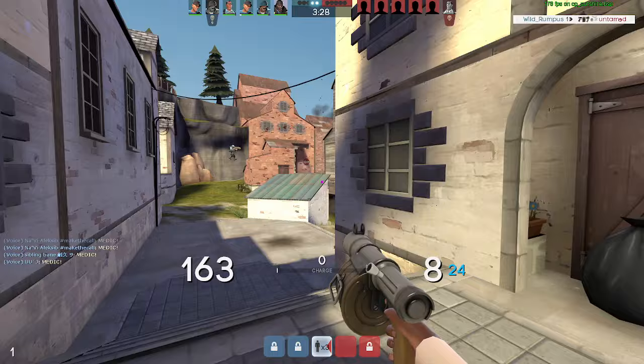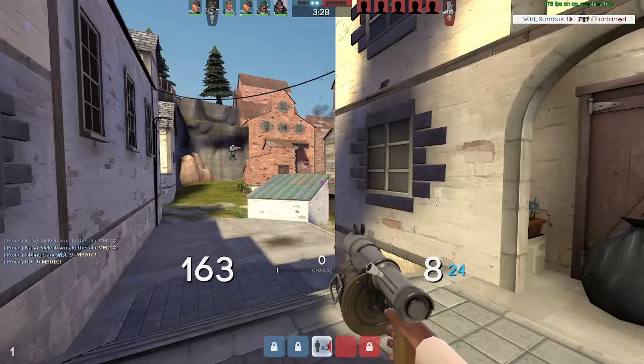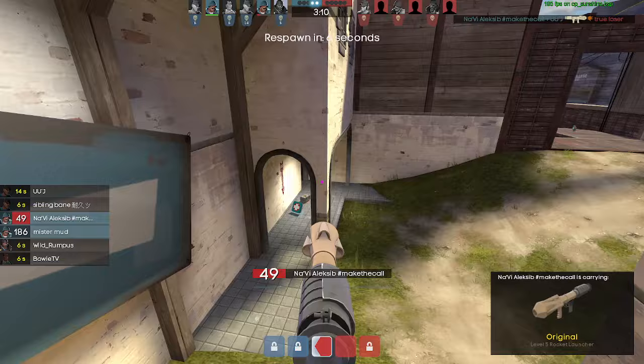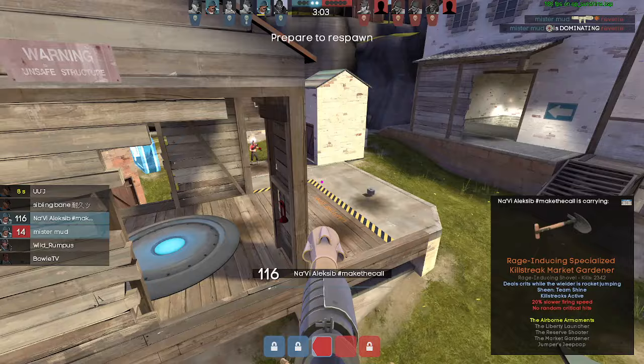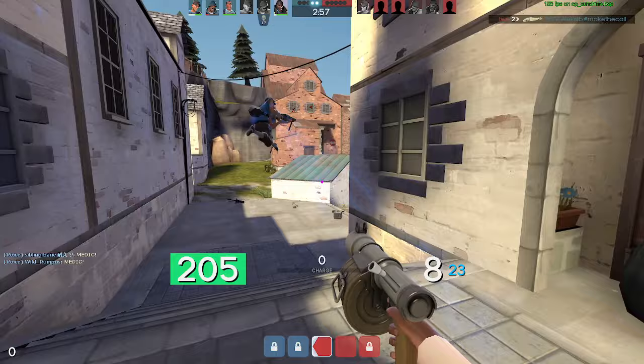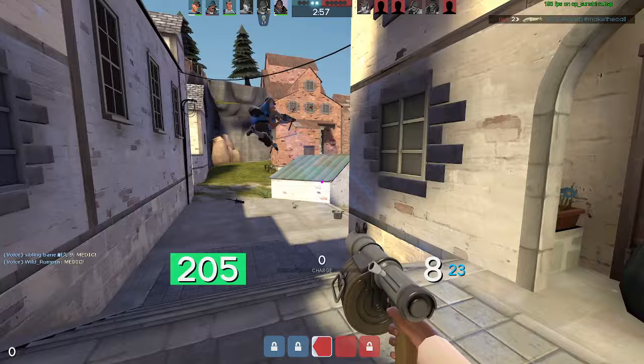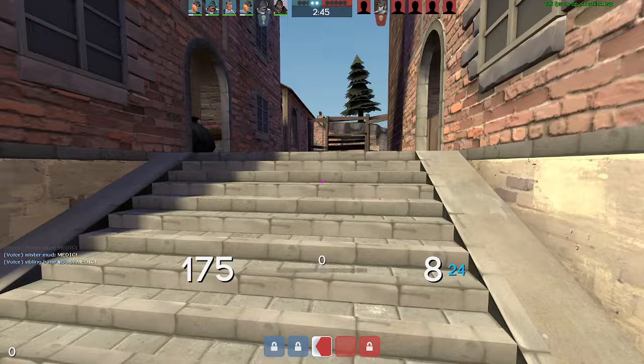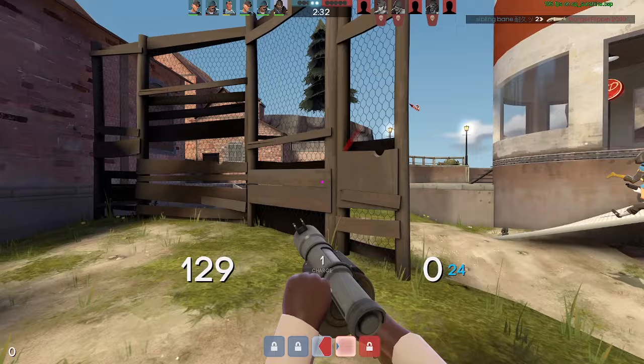On top of that, Demo's primary means of dealing mid-range damage during team fights is with charge stickies. Charging a sticky takes time, and during that time you can't reload. So not only is it easy for you to constantly be spewing out ammo because you have so much of it, but in any given fight there are multiple targets you'd want to be shooting at and trade-offs about who to prioritize. Even when you aren't just spewing ammo, you're still not reloading because you're often charging your sticky.